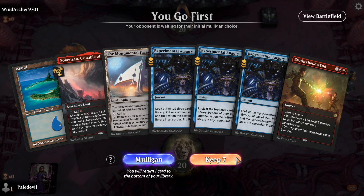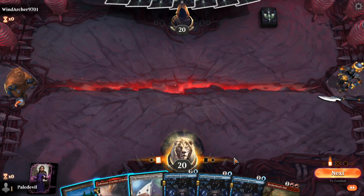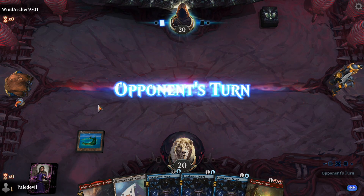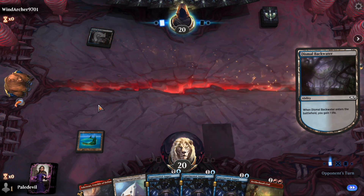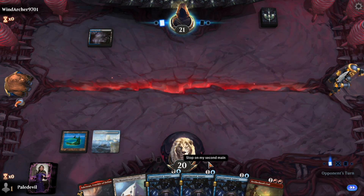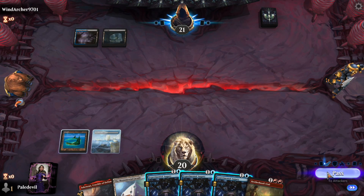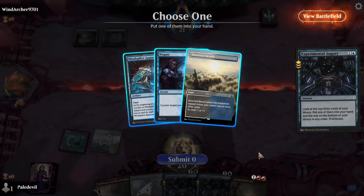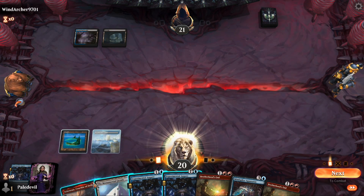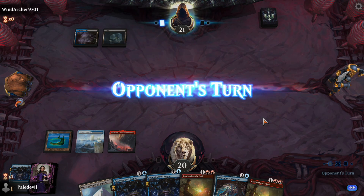Okay, we got to go first, and it's a very shuffled deck — thank you so much. Windarcher 9701, okay, I wonder what you're playing. Let's get the island out and pass the turn. Hopefully it's Dimir. When you play a weird deck, you face the weirdest things — that's why I'm surprised I get so many Mono Reds when I play Banned. I'm 100% positive there is matchmaking based on the deck. I faced five or six Mono Reds in a row playing one deck, and then decks like this playing this deck — it can't be a coincidence.